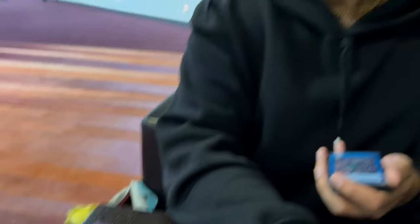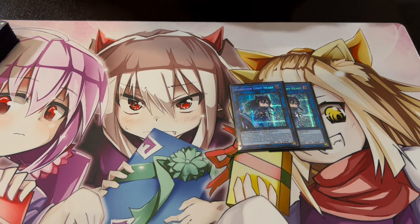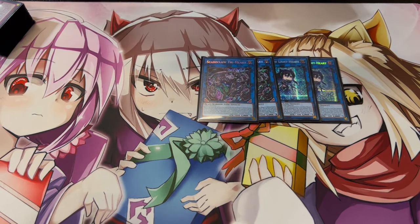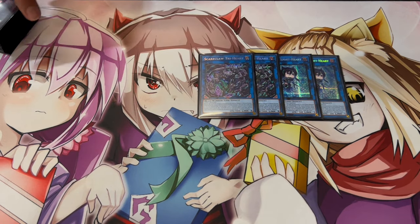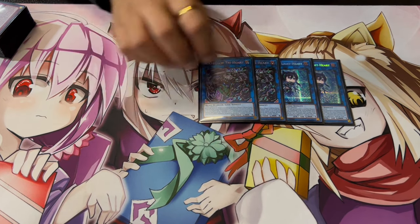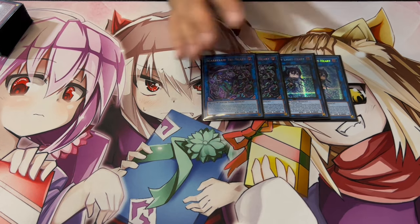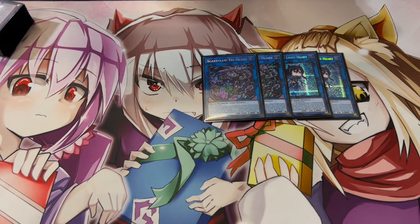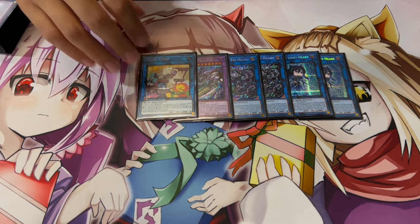For the extra deck: we're playing two Light Heart — in more pure builds you can get away with three, but two is enough here. Two Scareclaw Tri-Heart: Tri-Heart is really good, kind of like one of your win cons. You make this the towers and it's really good against non-link decks because it puts everything in defense position. Against link decks you have another card for that, which I'll talk about later. Tri-Heart helps you OTK.